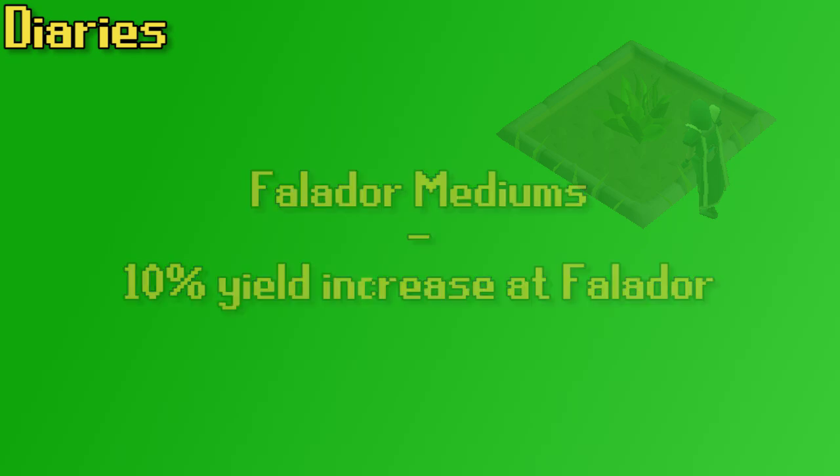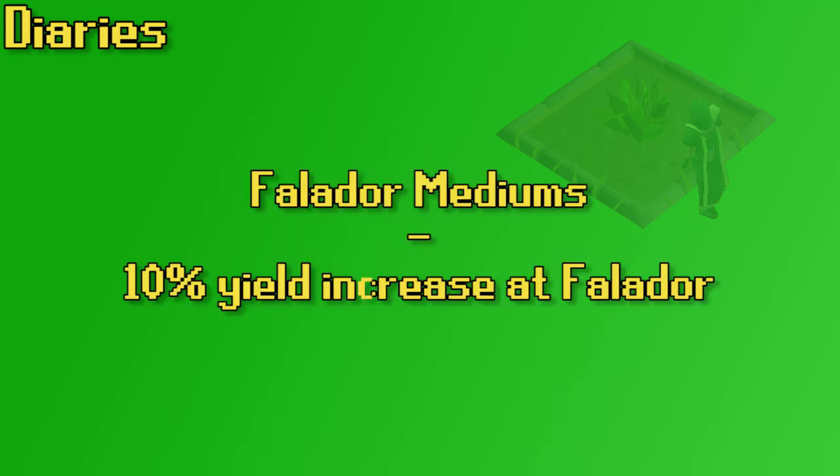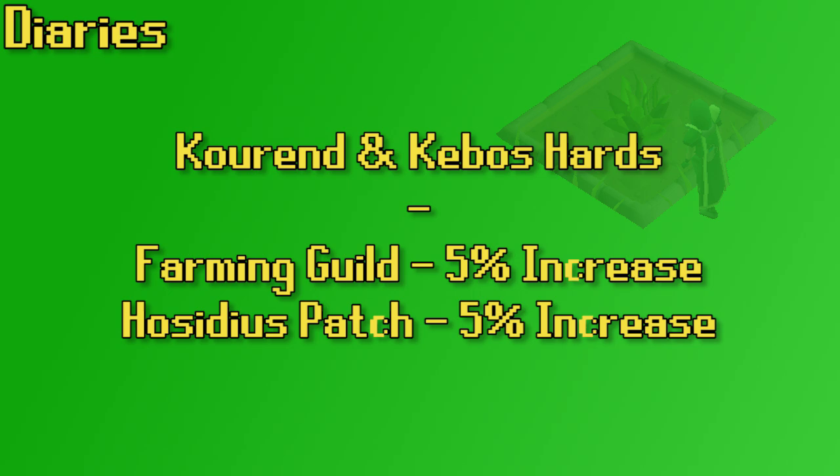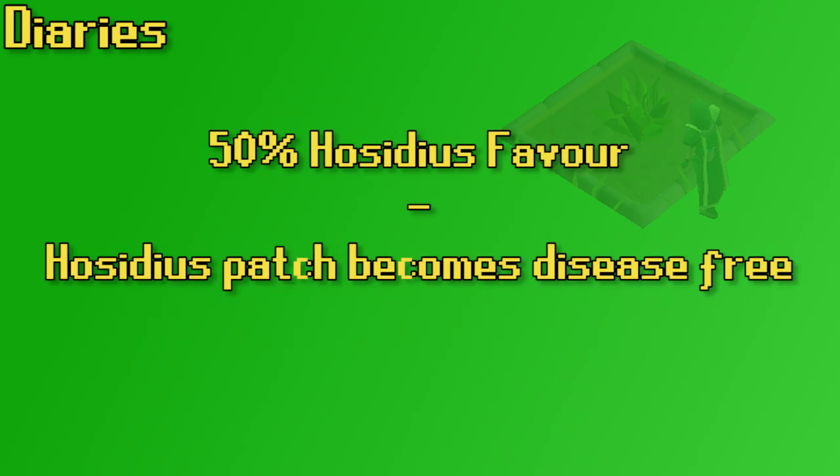There are a few diaries that give bonuses on specific patches. The Falador Medium diaries give a 10% increase in yield to the Falador patch. The Kanderin diaries increase herbs at the Catherby patch — 5% for mediums, 10% for hards, and 15% for elite Kanderins. The Kourend and Kebos diaries affect two different patches: both the Farming Guild and the Hosidious patch get a 5% boost from the Kourend hard diary. Also, if you have 50% Hosidious favor, the Hosidious patch will be disease-free — not necessarily a diary, but still a nice boost.